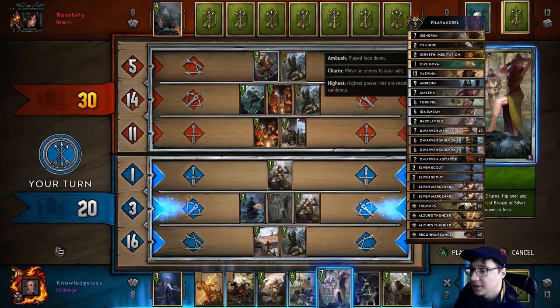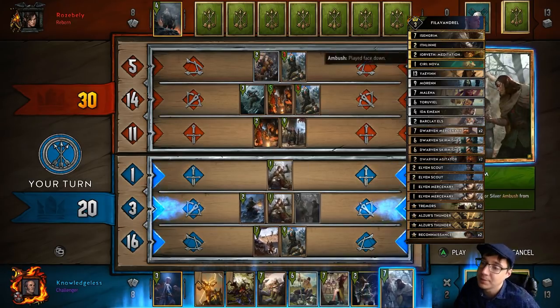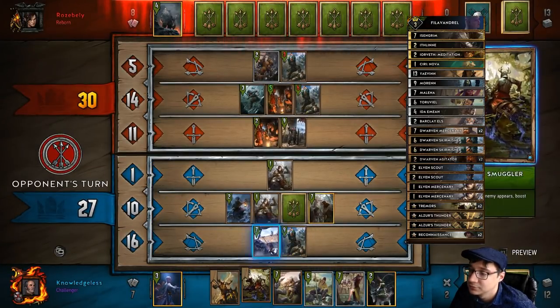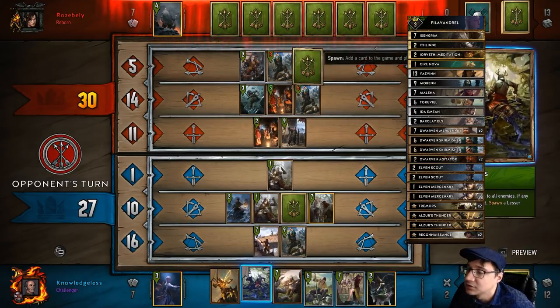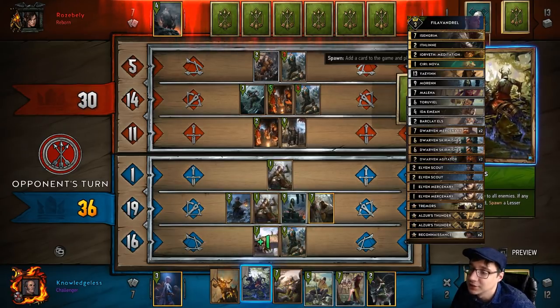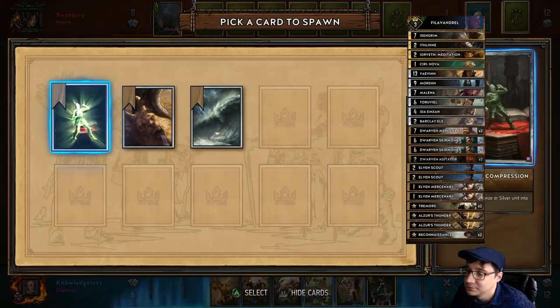It's actually annoying that that thing's at five strength because it messes up my tremors. Tremors is a card that's gaining a lot of popularity in Scoia'tael, especially because if we can play it twice it summons this golem. If you kill something it's easy to get something killed with it. I'm getting lots and lots of golems free from it.